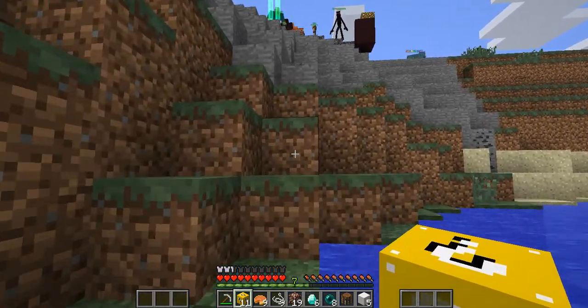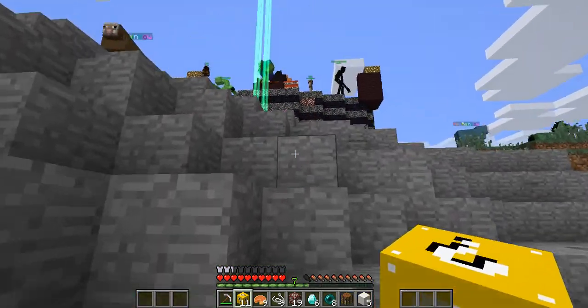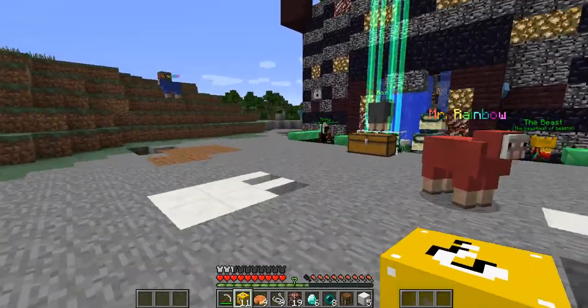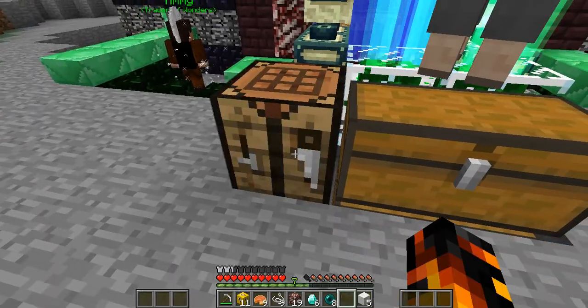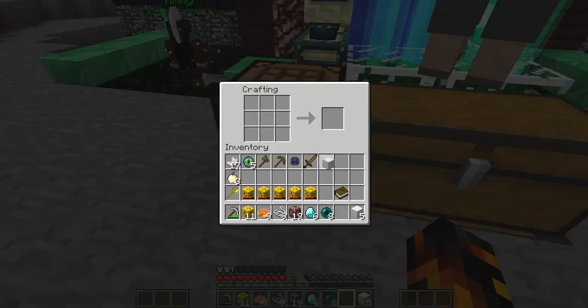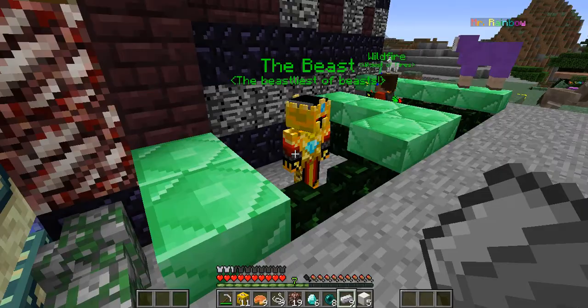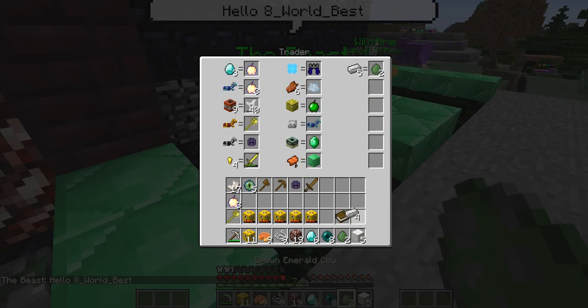Next time I'm gonna be completely prepared for what I need to do. I am not prepared right now. Some iron — good, now I actually have emeralds. Beast! I've been doing a lot of trades with you. I guess I have two Emerald Cows. Get out my gold mace!